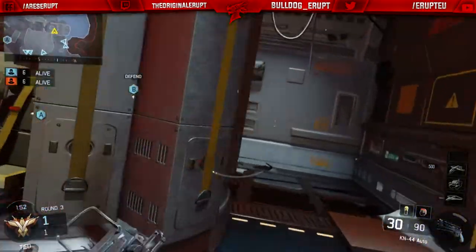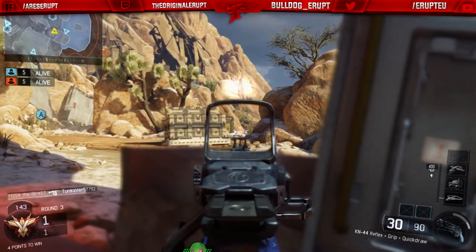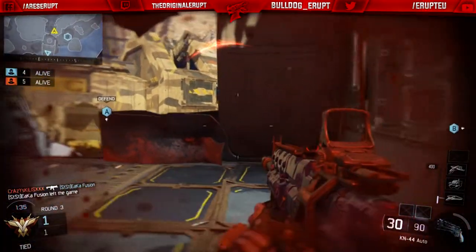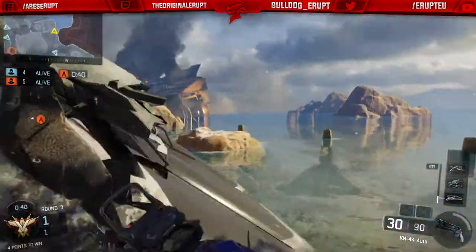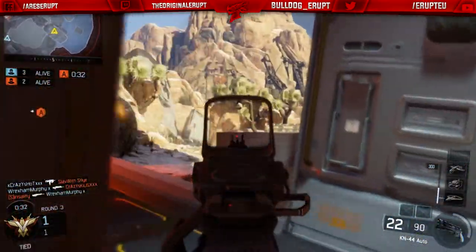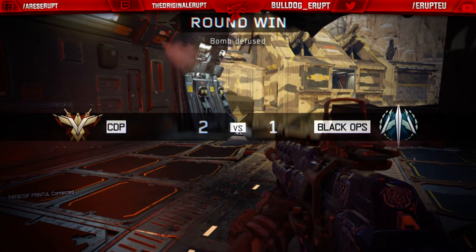For the three facing the enemy spawn, put two on your weakest side — if the left side is weakest, put two players there — and one on your strongest side. That one player on the strongest side should be your better player, while the other two are mainly there for numbers and call outs. The best player can be mid-map or on the right to counter pushes and buy time for planting or defusing.